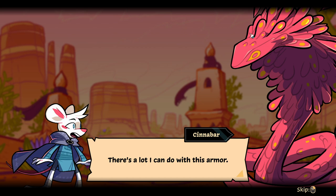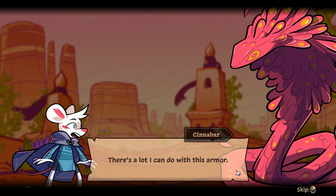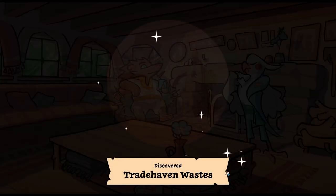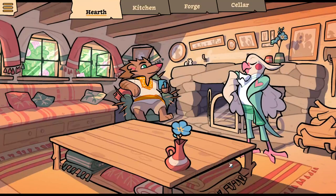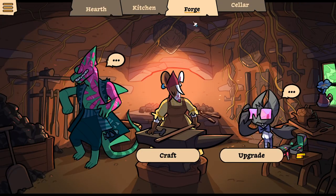Love it. I was expecting it to be purple, but I just realized it's obviously the color of the marks. There's a lot I can do with this armor. Discovered trade heaven wastes — so that's just a new area? Seems like a new area.